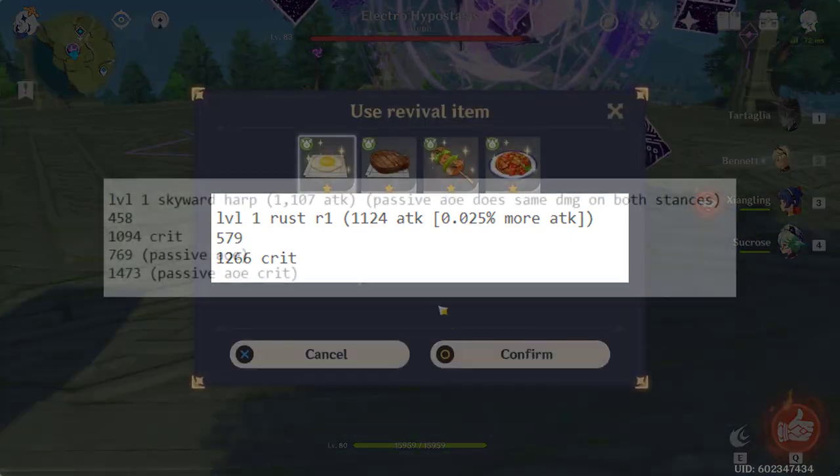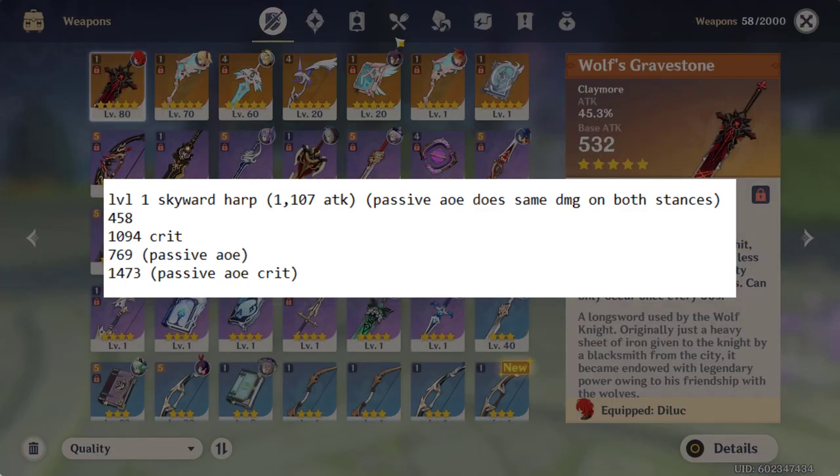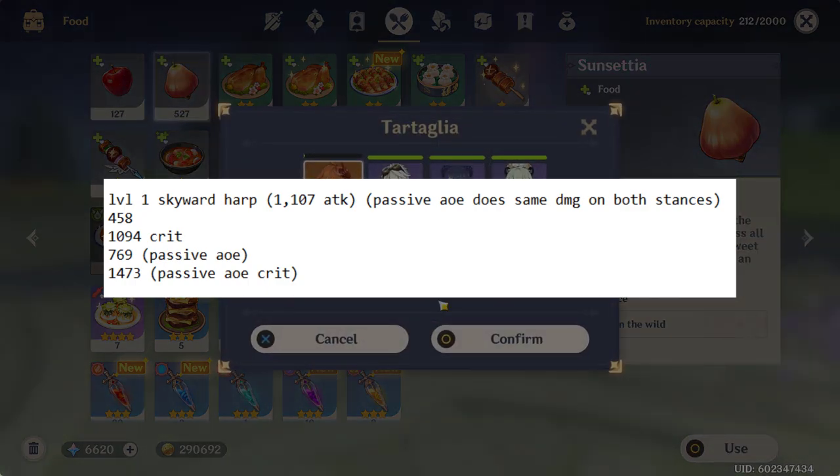So what about the Harp? Well, a level 1 non-refined Harp dealt 458 damage for a normal attack and 1094 damage for a crit. Keep in mind that the Harp has a higher base attack and it gives 20% more crit damage, but even still, the Rust ends up doing more damage on both normal attacks and crits.